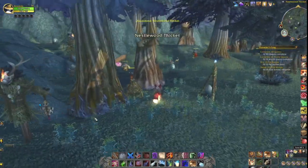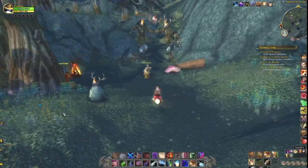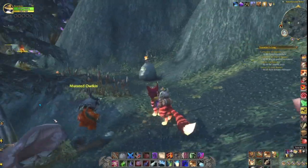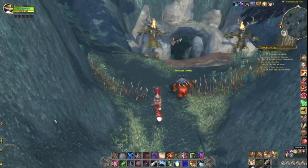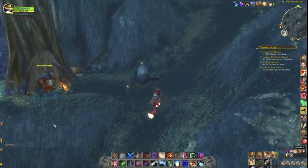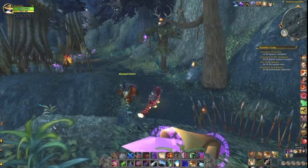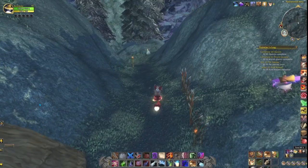Here we are at Nestlewood Hills. Over here you get a quest to retrieve emitters from the ship that the owl beasts have kidnapped and seem to be worshipping — they're interesting creatures. You also have to inoculate the non-mutated ones against further corruption from the shipwreckage. Interesting little quest.